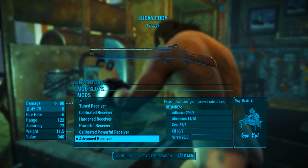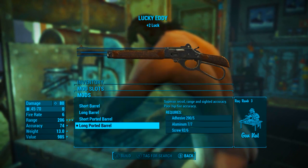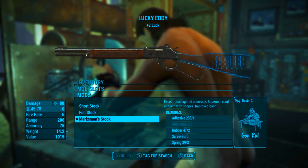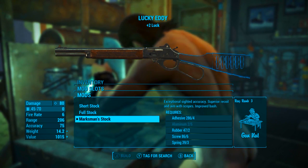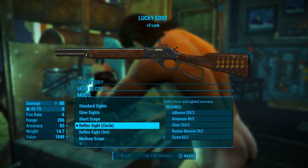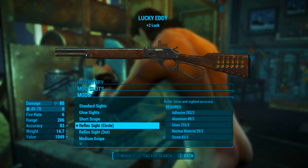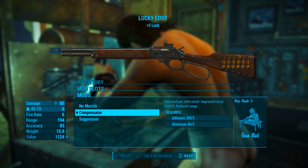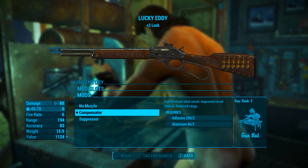Let's mod it out. I'm going with the advanced receiver which gives exceptional damage and improved rate of fire. Secondly, the long ported barrel which gives superior recoil, range, and sighted accuracy but poor hipfire accuracy. Then the marksman's stock, which gives exceptional sighted accuracy, superior recoil and aim with scopes, and improved bash damage. For the sight I'm going with a reflex sight - a circle instead of the dot - which gives better focus and sighted accuracy. And finally, I'm going with a compensator which gives improved per-shot recoil, improved recoil control, and reduced range.